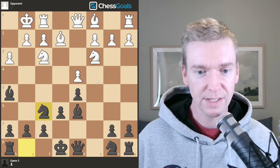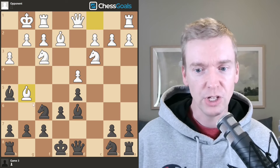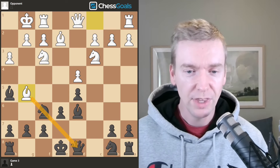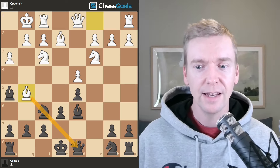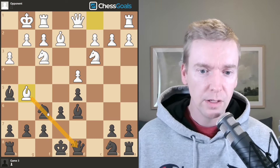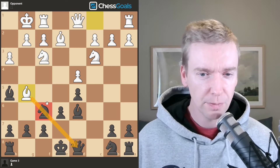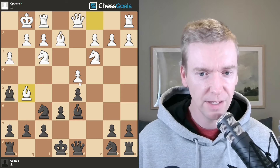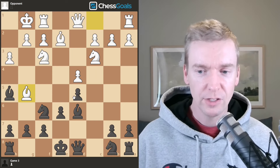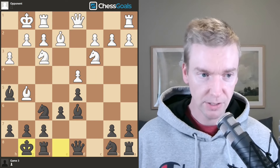We go knight f6, both sides doing a great job getting their pieces developed. Bishop to g5 — white creates a pin on our f6 knight. One thing you have to think about with pins is: can another piece or pawn attack the pinned piece? The knight on f6 is attacked by this bishop, but no other piece or pawn can attack it — this knight cannot go here to attack, there are no pawns ready to attack. So we're safe to ignore that pin for now, and we castle on move 9.